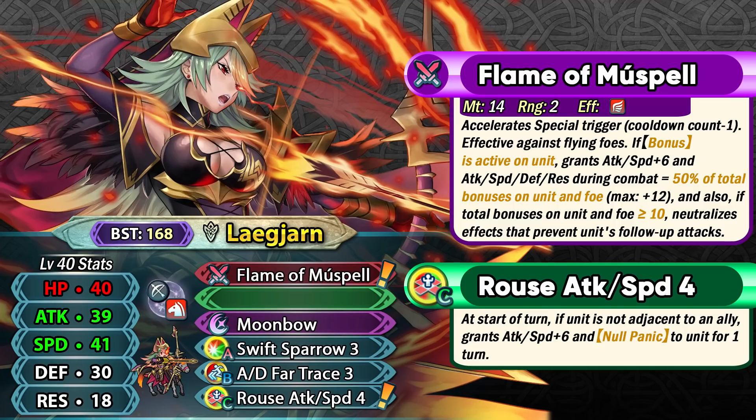Visible buffs are pretty common in general, so even if she faces enemies with a lot of visible buffs, she can easily make use of this weapon. This allows her to be really bulky, strong, and fast. A lot of popular tanks have follow-up negation, which means she can make use of the partial null follow-up built into her weapon and still double them. She doesn't want to run a Lull skill because the nature of her weapon actually wants the enemy to have buffs, so the Fortify skill she comes with is really good. You can also use Wind Sweep on her because of the partial null follow-up built into her weapon.